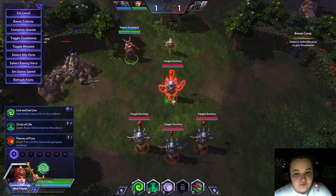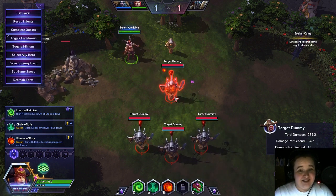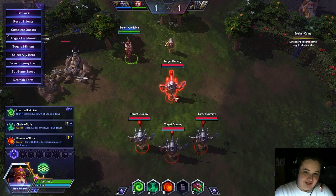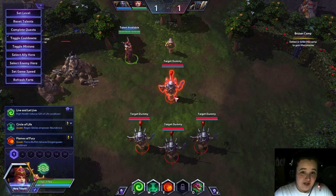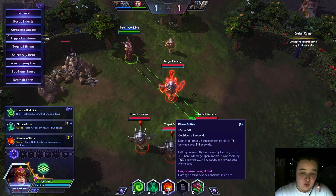Fireball has a pretty decent range, as demonstrated. While they're burning, when you hit them again it's gonna crit, in a sense. Alexstrasza is never going to be really high up in the hero damage category, but you can whittle people down if they underestimate you or if you end up having to soak. Another huge thing is that it slows — it slows by 40% decaying over 2 seconds.